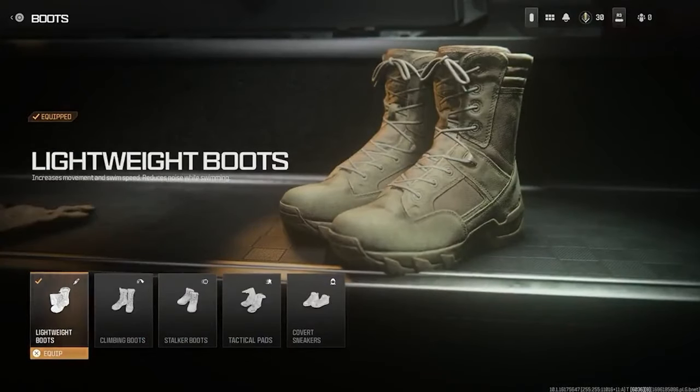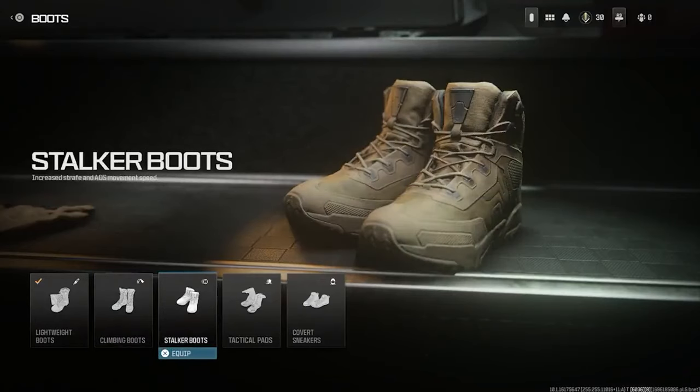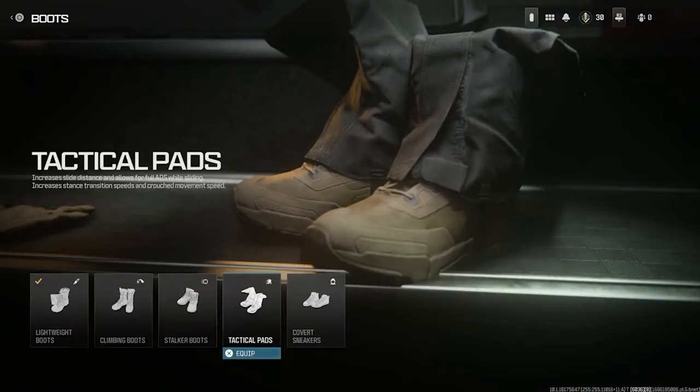More importantly, the boots. The lightweight boots increase movement speed and swim speed and reduce the noise you make while swimming — could be good for certain maps. The climbing boots increase your climbing and mantling speed and reduce fall damage. The stalker boots increase your strafe and ADS movement speed, which could be very overpowered. Then the tactical pads increase your slide distance and allow for full ADS while sliding, and also increase stance transition speed and crouch movement speed.